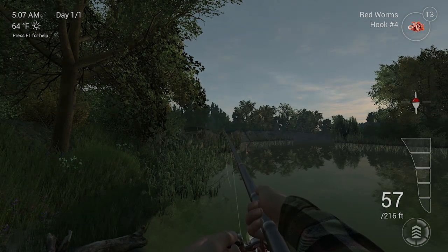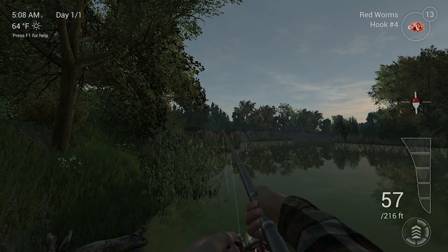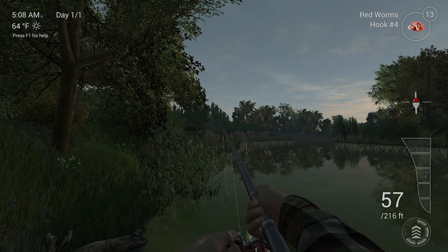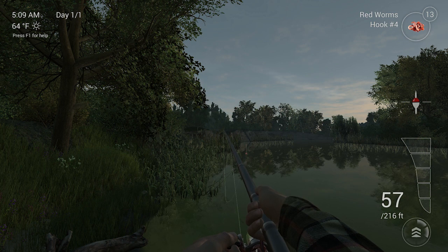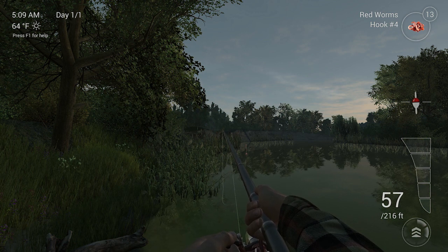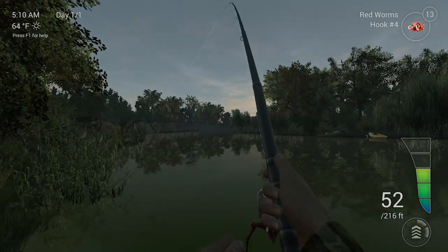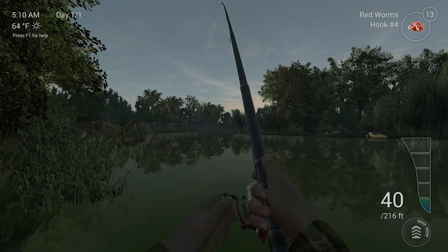Pay close attention to the drag on your reel. It defaults to four notches, which is usually way too much. As soon as you get in, crank it back to about two. You can always add more drag — sometimes you're not quick enough to take it away. In the center you've got your reel speed, adjusted with your middle mouse wheel. Set it on wide open while bobber fishing. And there we go — a fish on — just reel it in.